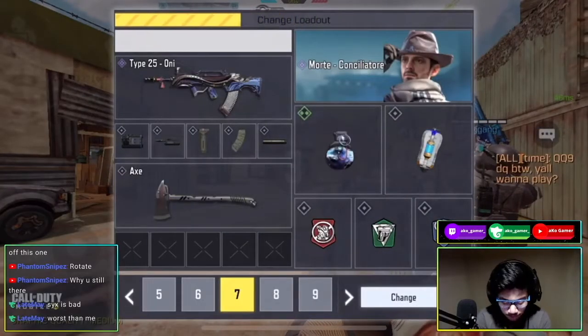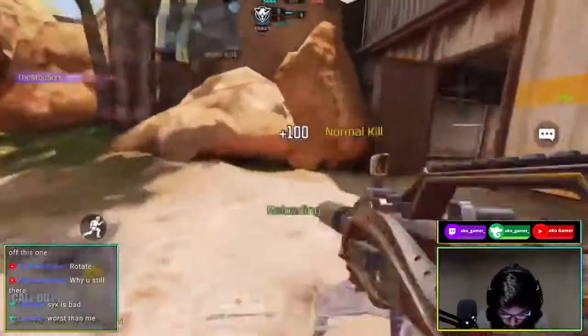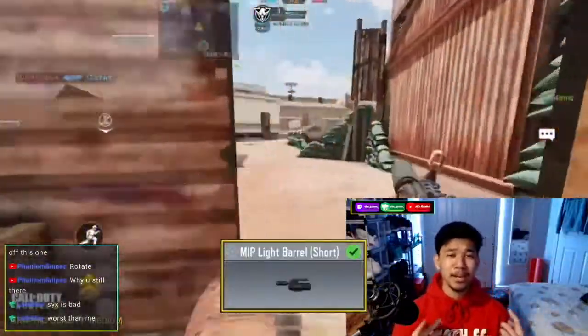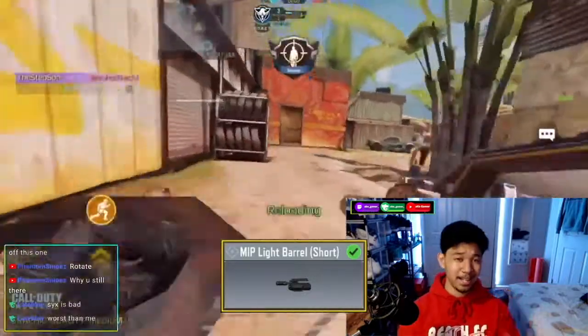That's actually really good for the Type 25 since it doesn't have that much range in it. My second to last attachment is the MIP Light Barrel — it increases your ADS speed, your movement speed, and your strafing speed, also known as ADS movement speed.